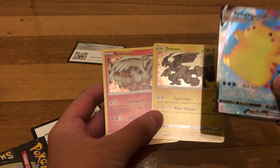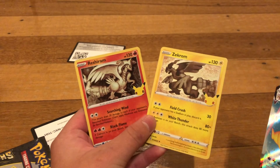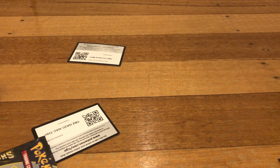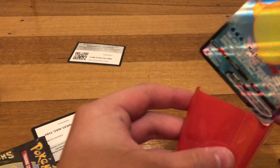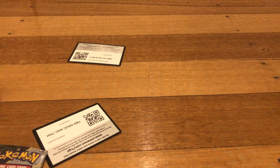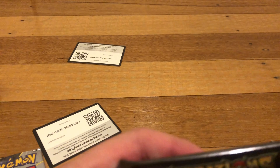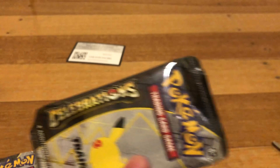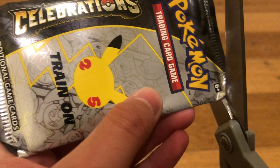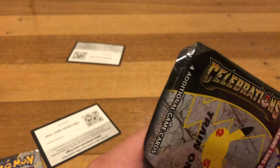They're all hollows. Look at that — we have the trio! I'm going to sleeve Surfing Pikachu right away, because I remembered to bring sleeves for once. This is my first time getting Reshiram and Zekrom, and they're both hollows. I'm gonna open the next one.